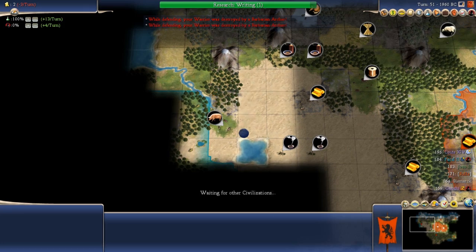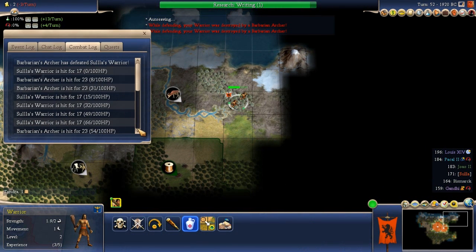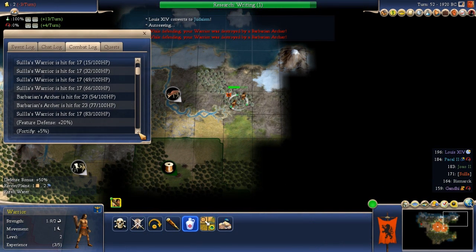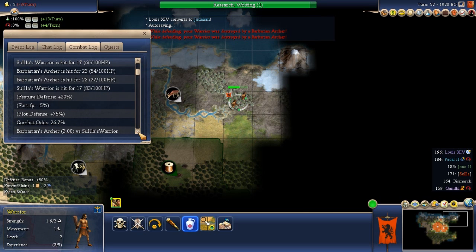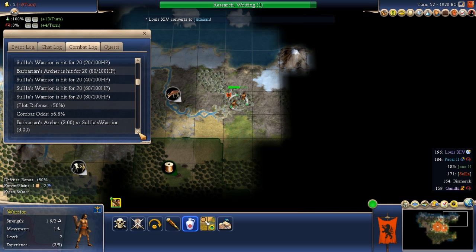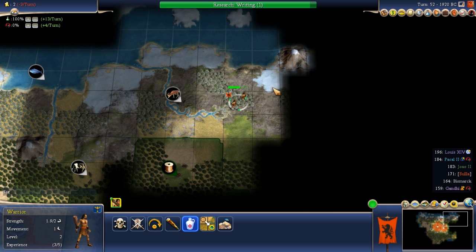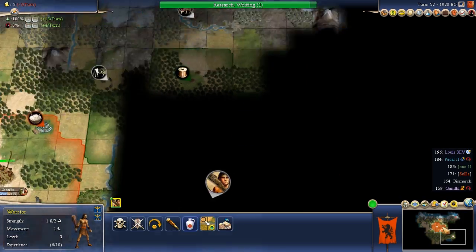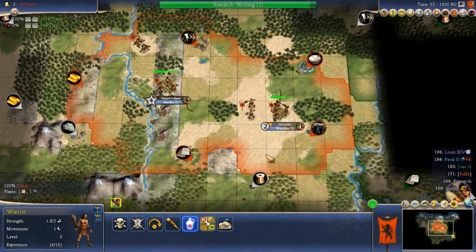The archer only had 26% odds to win the first battle, and 26% odds on the second. I lost both - that's very unlucky. I should have won that second battle - the archer only had a 26% chance. Anyway, we need to get more advanced units, which means we need to hook up resources. Otherwise I'm just a sitting duck.